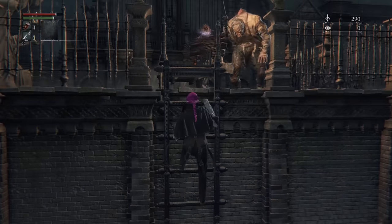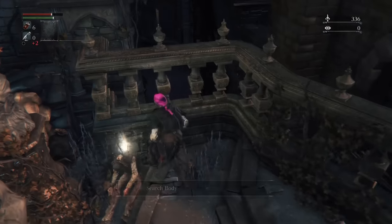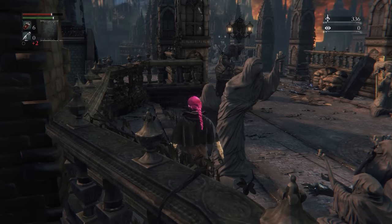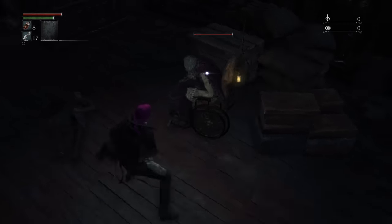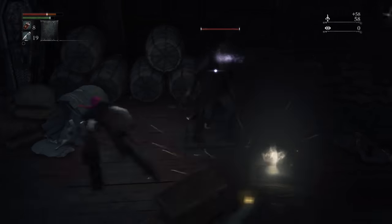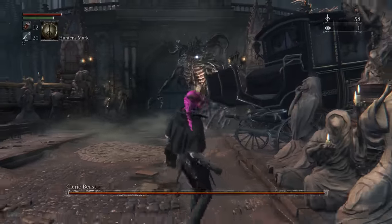I farmed the guys on the bridge for some blood echoes, bought some bullets, wasted them trying to kill these doom wolves, and then finally grabbed our first bloodstone shard. I ran around and got a few more lying around in early Yharnam and upgraded the Gatling Gun to a respectable plus 2. I also found a reasonably good farm spot for bullets — this enemy takes just 2 bullets to kill but drops 4, so it's a 2 bullet profit each time. With our gun upgraded and 20 bullets in our inventory, it was at last time for our first boss, the Cleric Beast.